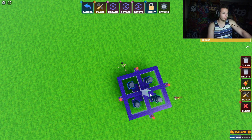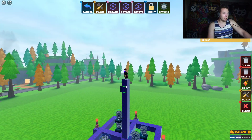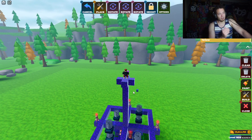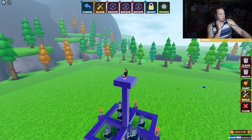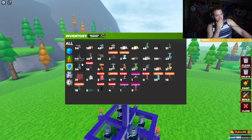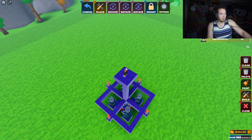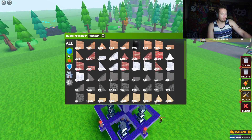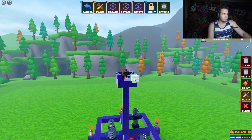Three, four, five, six, seven, eight, nine, ten — perfect. From here I'm going to do this — this should be fine. I'm going to use a certain block with the corner wedges right here — one, two, three, four — just like that.